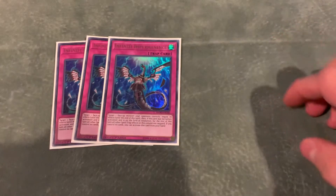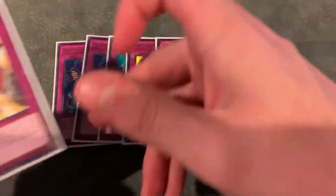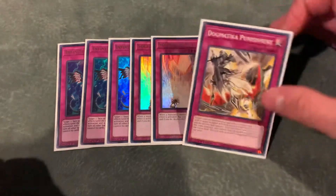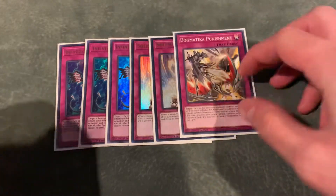Then moving on to the traps, I have 3 Infinite Impermanence. That basically gives us 12 hand traps, which means most likely we'll see 1 in our opening hand, which is exactly what we want — and seeing 2 is even better. Then I play 2 Strike and 1 Dogmatika Punishment. The pure list from the PPG was playing 3 Strike, but seeing I am playing the Dogmatica cards, I opted to cut 1 Strike for Punishment. I think it's definitely the best decision possible. That is the main deck — it should be 40 cards exact. I feel like most of the time with Zoo you just want to play 40 cards and not really budge from that, because if you budge from it, you start to get a little inconsistent.